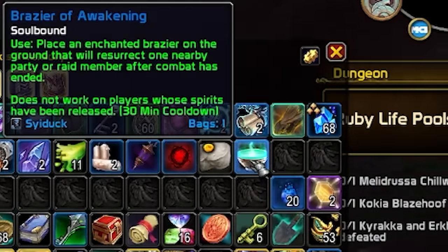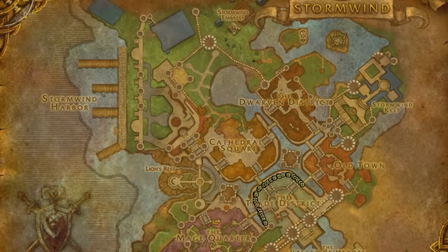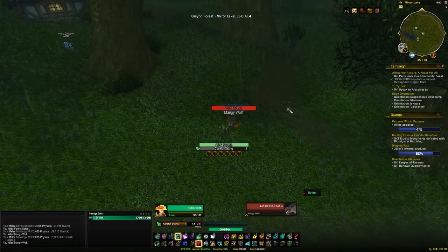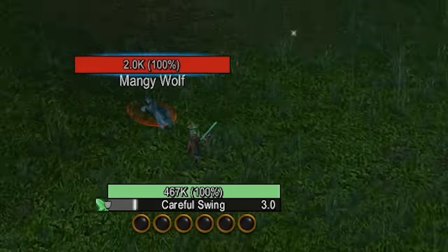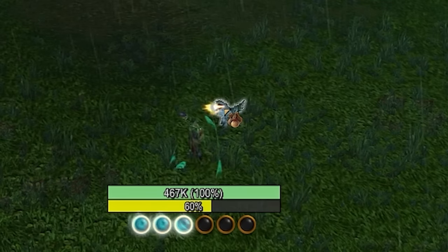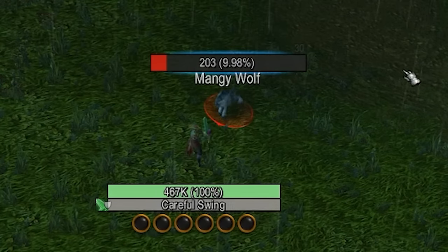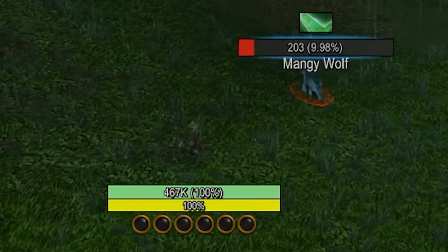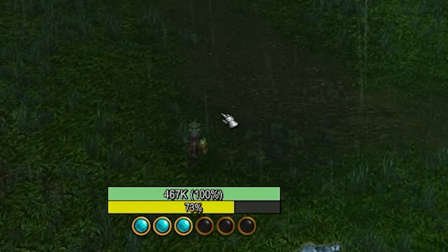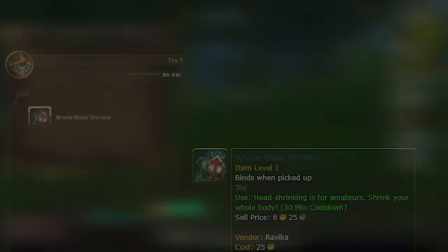The first toy I wanted to mention is the Soft Foam Sword, which you can pick up from a toy vendor in Stormwind or Orgrimmar. This is great if you do any kind of old world questing because you've probably come across a quest like 'take this mob down to 20 health and then use an item' — you just can't do that as a max level character. With the Soft Foam Sword you click the mob, use the toy, and it'll take it down to 1 HP. The problem is this only works on trivial mobs.